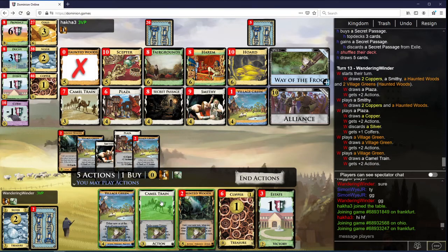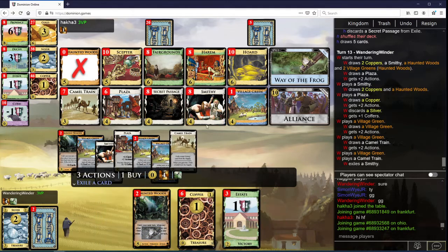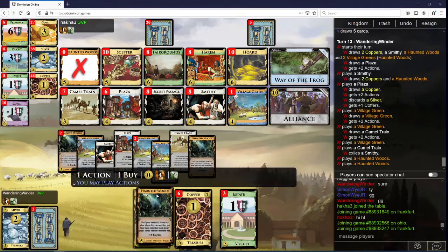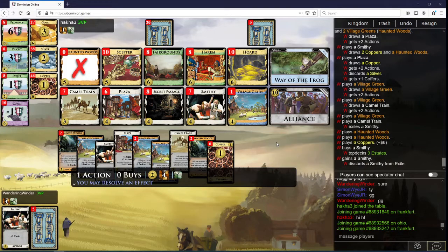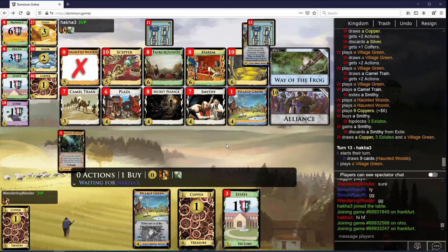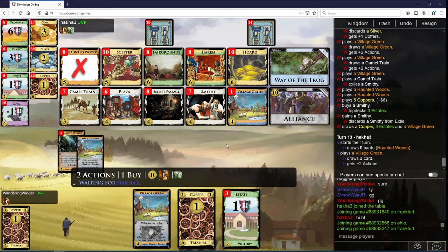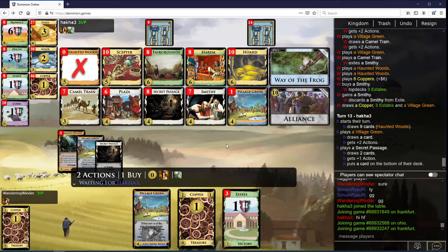Good, there's the Camel Train. Next-turn this, grab this Smithy, play these. Grab two more Smithies. And now we have enough draw that I think I'm to the point where I'm okay going for Alliance business.